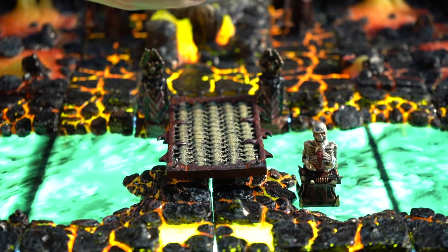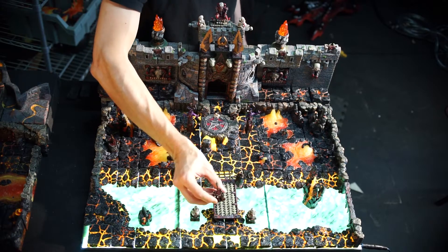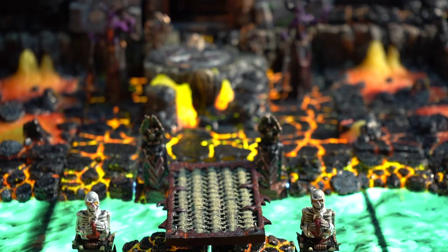We also have these devil's plinths with screaming skeletons on them, because that's super fun. If you want, you can do something fun like put the head on a pike on there, to warn people: hey, don't come over here or I'll stick your head on a pike.